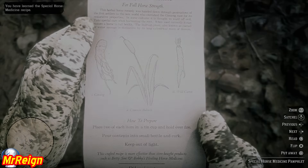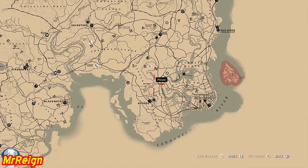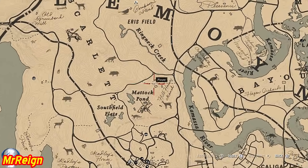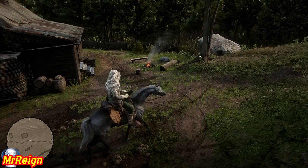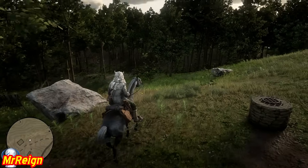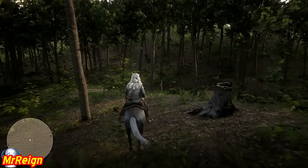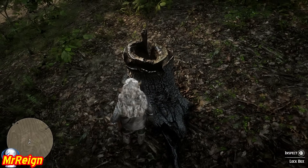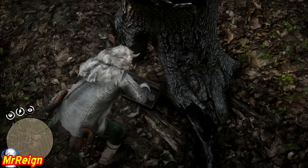Next up is going to be the Special Horse Reviver pamphlet, and this is going to be hidden within a tree stump just east of Mattock Pond. This can also be sold by Fences after you complete American Distillation. Head down the hill and it's going to be chilling right over there — it's actually a lockbox in the stump.